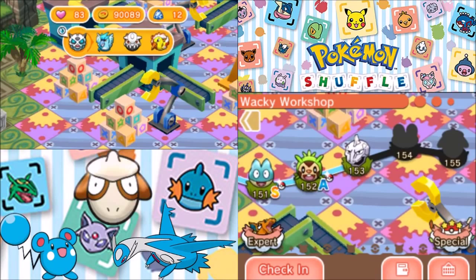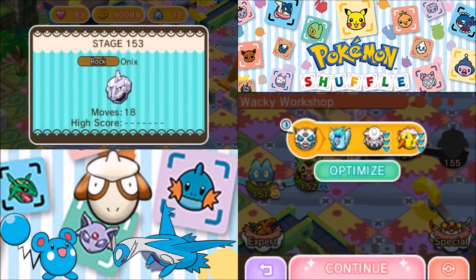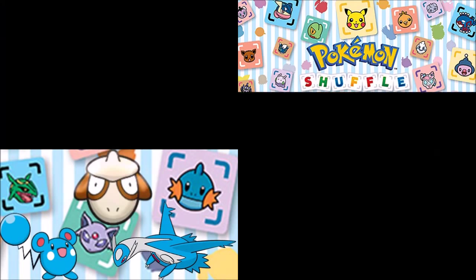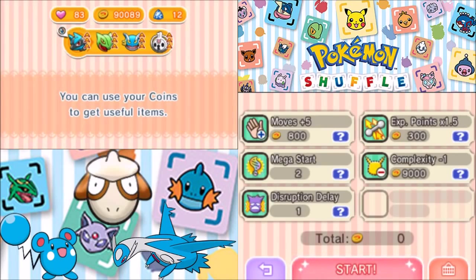In the long run that can actually be helpful, especially when you start running out of coins and hearts. So let's go after Onix once again. Onix is probably going to give us some trouble.